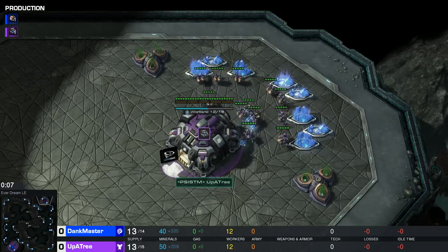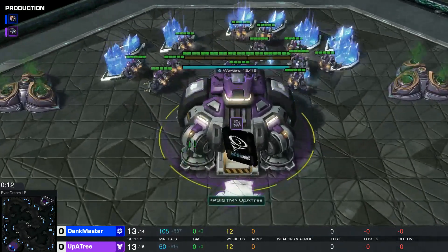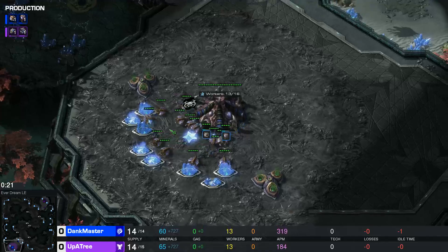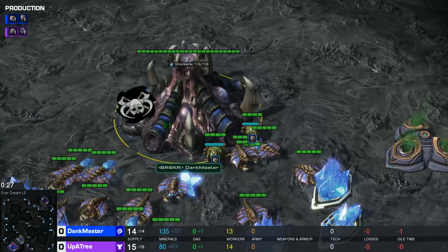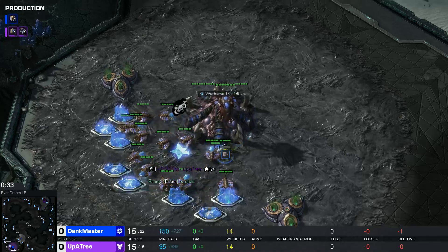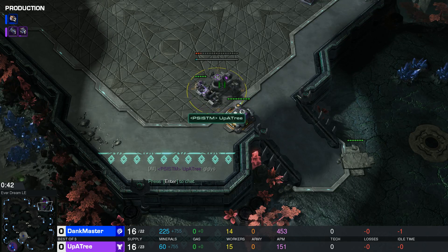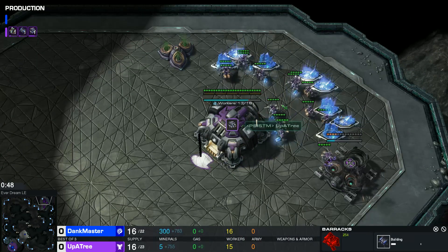Here in the upper right hand corner spawning as the purple Terran it's Up A Tree. And in our bottom left hand corner we got the blue Zerg on Everdream, Dank Master. All right, supply depot down, he's in the upper tree making his barracks off to the left, gonna be adding an attachment there.